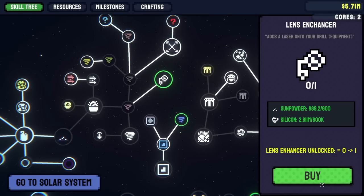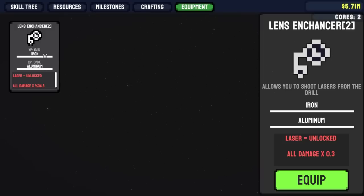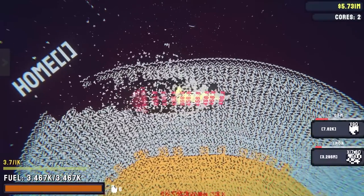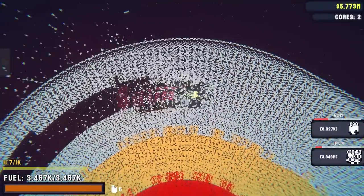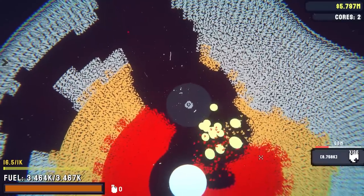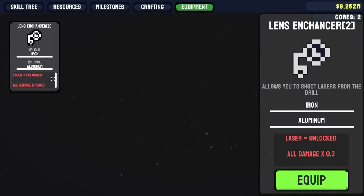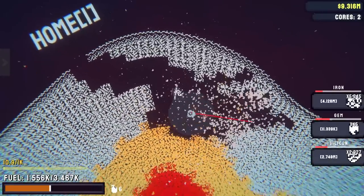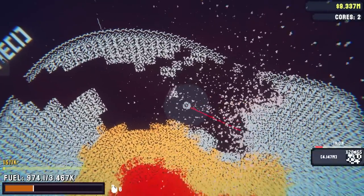Adds a laser onto your drill — that sounds sweet. What does this mean? I need a bunch of iron and aluminum and I can enhance it. It's kind of hard to see the laser when I'm basically a walking explosion. Also look at my grenade size now — that's insane, just mining out like the entire planet. I think I need to equip it first, which is all damage times 0.3. Oh there's my little laser friend — I can just hold down mouse one and shoot a laser out now.